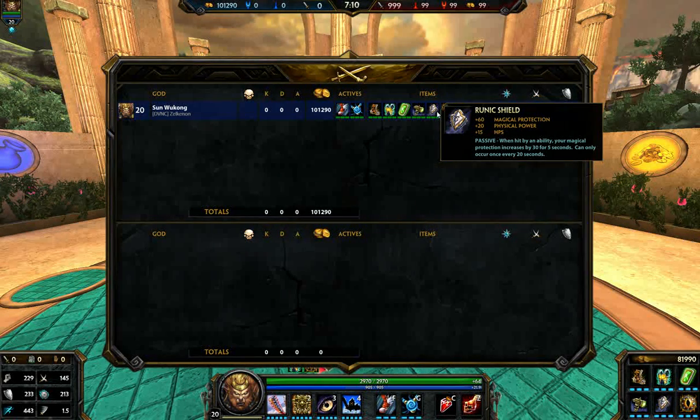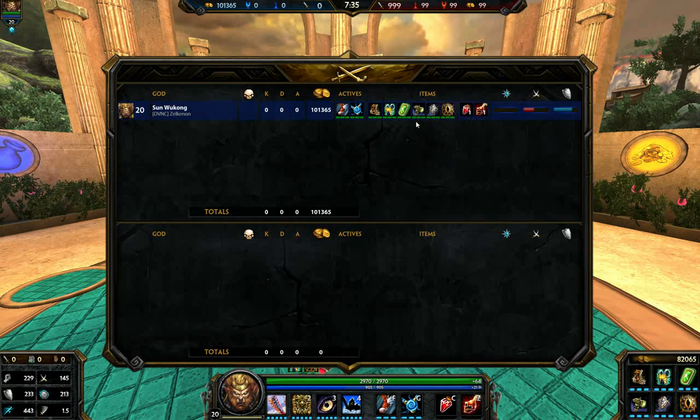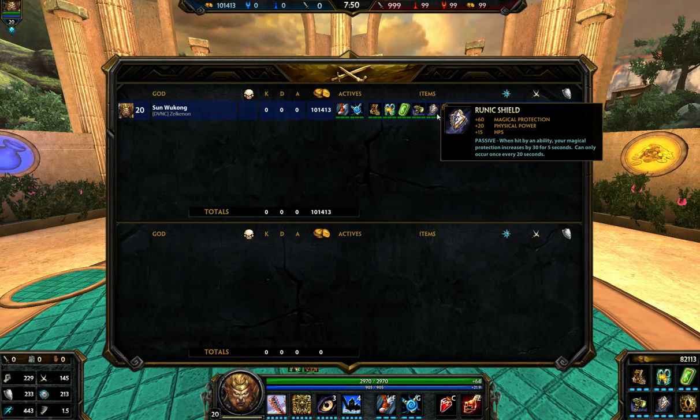The passive on Runic Shield is really cool, especially in team fights: when hit by an ability, your magical protection is increased by 30 for five seconds — can only occur once every 20 seconds. That helps quite a bit against mages. Your last item varies depending on what you want to do — address your items accordingly if you're fighting more physical or more magical enemies. This build assumes a more hybrid standard team.